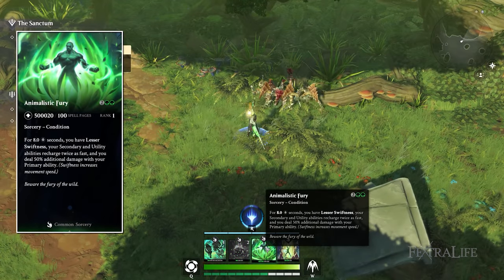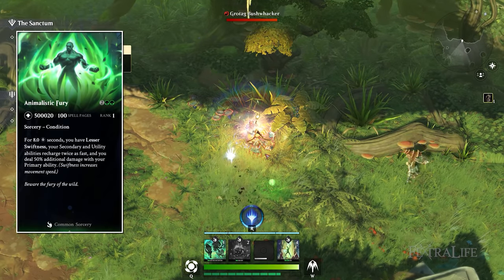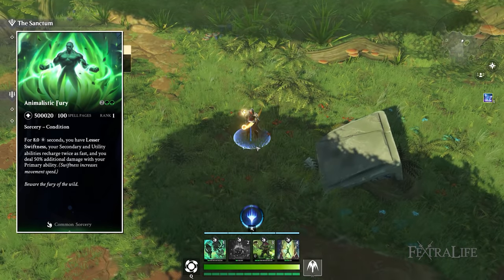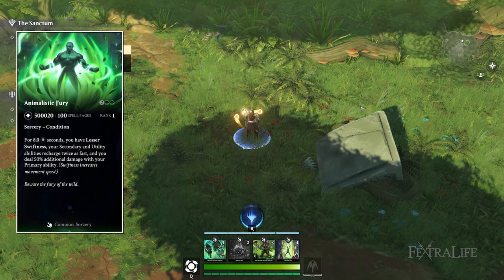Animalistic Fury for eight seconds gives you lesser swiftness, which increases your movement speed, and your secondary and utility abilities charge twice as fast. Additionally your primary ability deals 50% more damage, so your default attack is going to be more powerful.